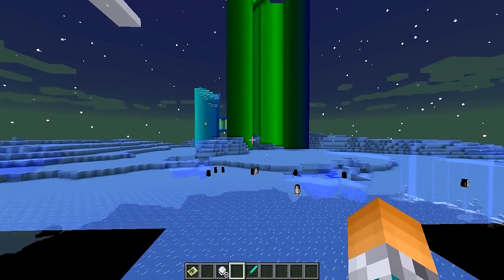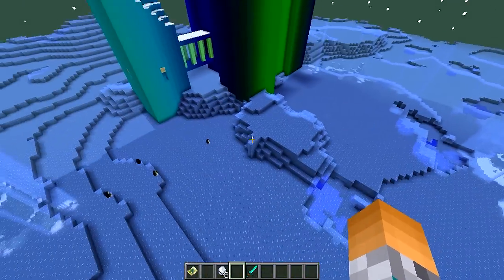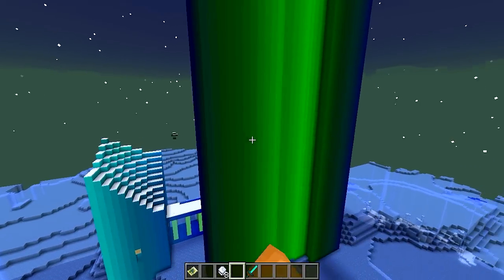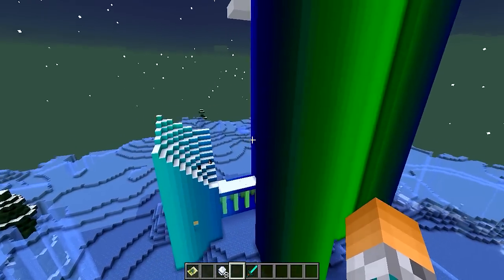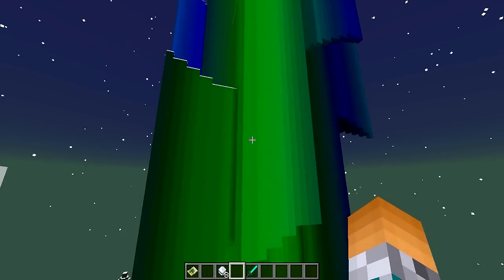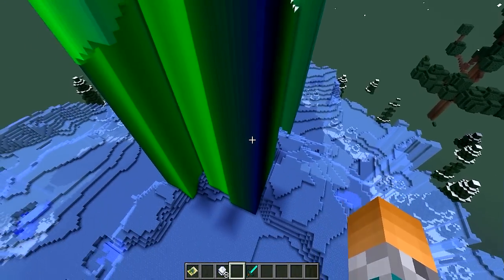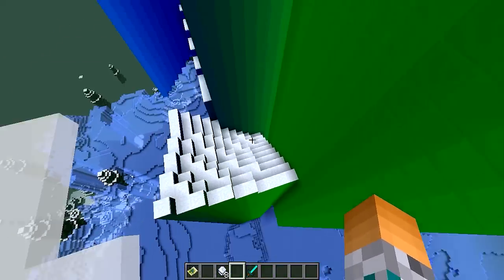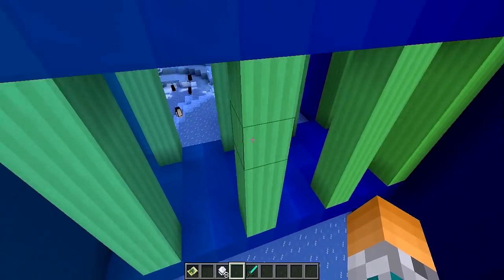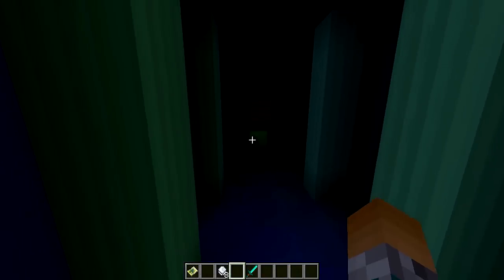Outra coisa muito fera que o mod adicionou foi essa espécie de Aurora Boreal. Olha que bonito que tem aqui no bioma de gelo — isso daqui é muito lindo! Pra quem conhece a Aurora Boreal, é aquele evento da natureza que acontece no Polo Norte ou Polo Sul. Eles tentaram fazer parecido com isso no mod. Vocês podem ver que quando a gente anda perto, ele vai mudando as cores bem devagarzinho, oscilando entre o verde claro e o verde escuro. Tem essa estrutura muito bonita com pinguinzinhos no topo.